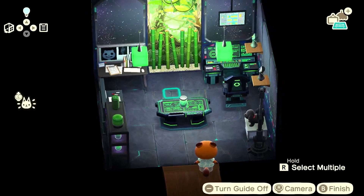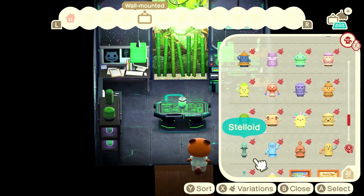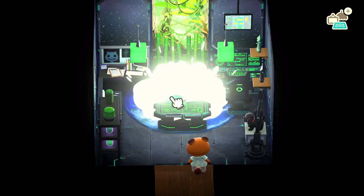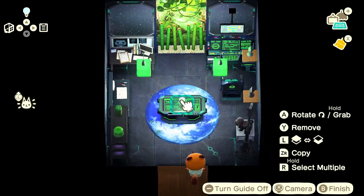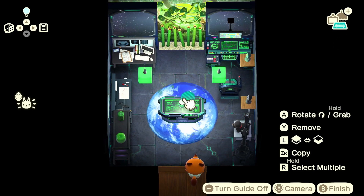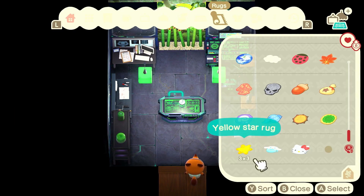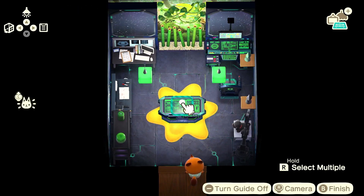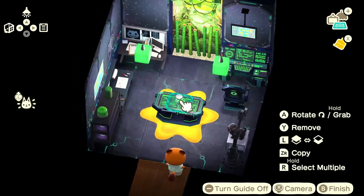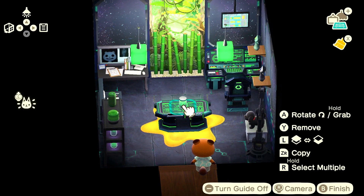I'm pretty happy with that as a design. Maybe we need a little rug to help tie the place together — let's look for the most cosmic kind of rugs. There's one of the earth, but I might try the star rug and see what I think. Yeah, actually I really like that — right in the centre of the star. A little nod to the fact that Roswell's come from beyond the stars.